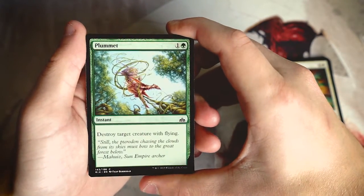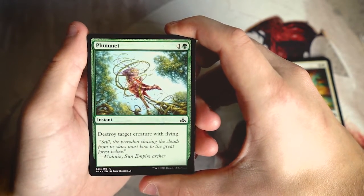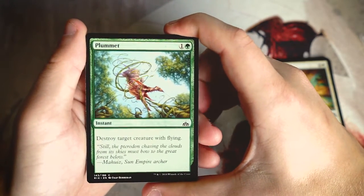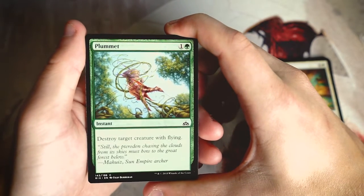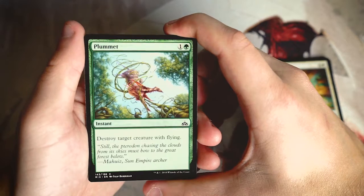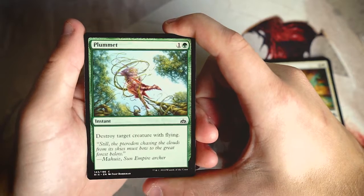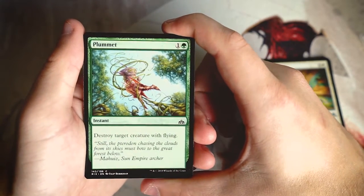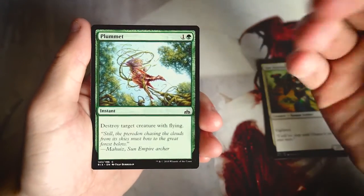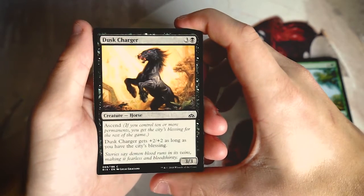Plummet is one and a green, an instant that destroys target creature with flying. It's a classic card I like a lot. You don't necessarily want to main board it since against something like a merfolk deck the opponent's creatures may not have flying. That said, having access to it in a sideboard is extraordinarily good removal — absolutely fantastic in the right situations. Not a first pick, but worth picking up.